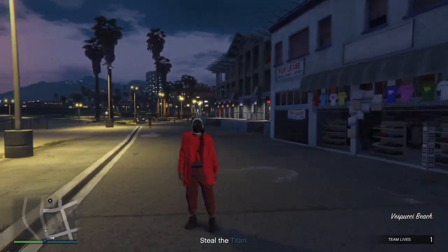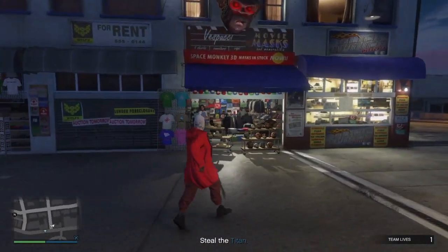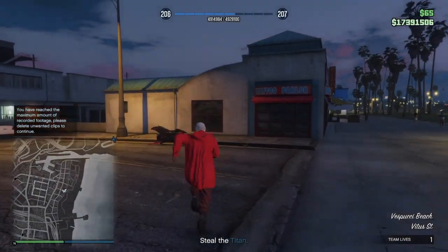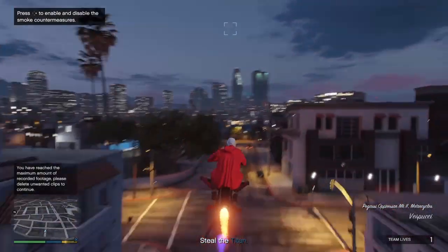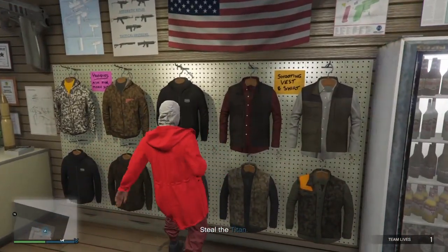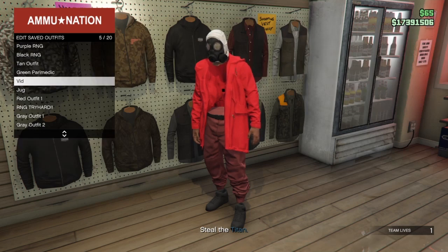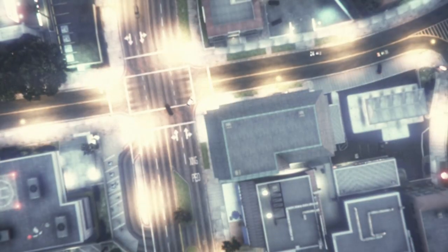Now you should have the invisible chest with the mask. Go to the gun store and save the outfit there. Come over to tops/outfits, press square, and save the outfit again.